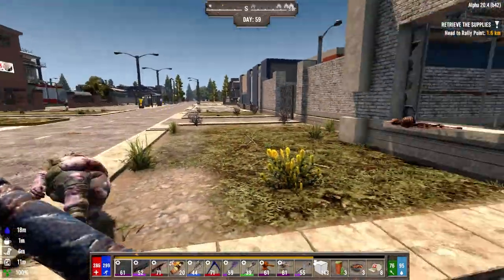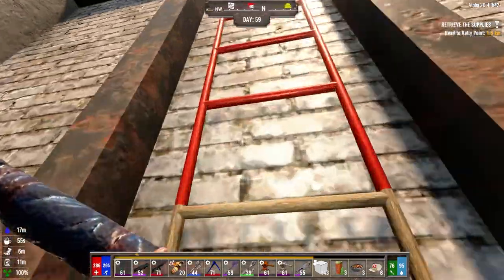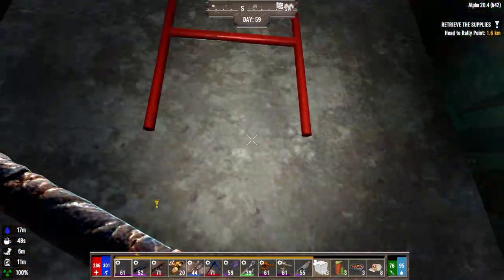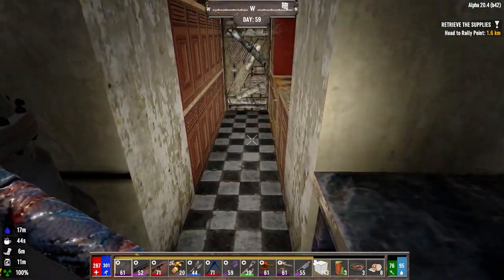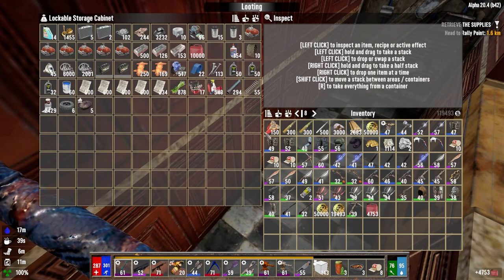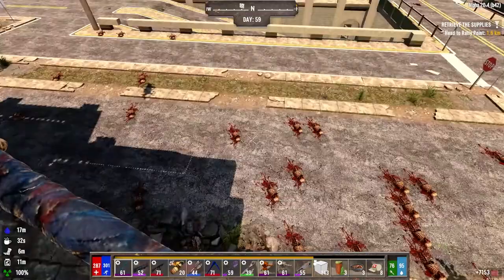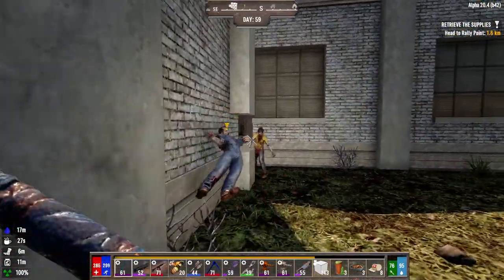Oh, we need gas. I'm having flashbacks to those two demon cops — I couldn't even kill one of them with the M4. We're going to have to step our game up. Let's go refuel the truck. Oh my god, they just never stop coming — get off my house. We're at 83% fuel. Let's go head down to Jen's.